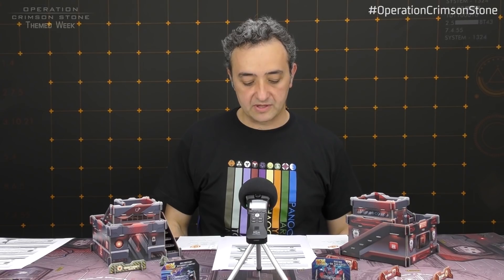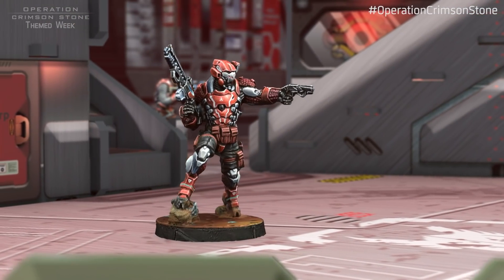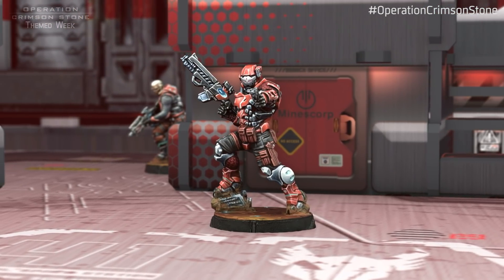Evaders — EVA Tactical Group. Probably the most cool-looking figure in the box. Heavy Infantry, Regular, Hackable. Movement 4-4, Close Combat 15, BS 13, PH 12, Willpower 13, Armor 3, BTS 3, 1 wound, Silhouette 2, availability of 1. No equipment, but has Climbing Plus and Specialist Operative. The Evader carries the Spitfire, which is a very decent weapon, plus a pistol and close combat weapon. At 1.5 SWC and 2.5 points — a really nice miniature with a really nice unit profile, not especially pricey.